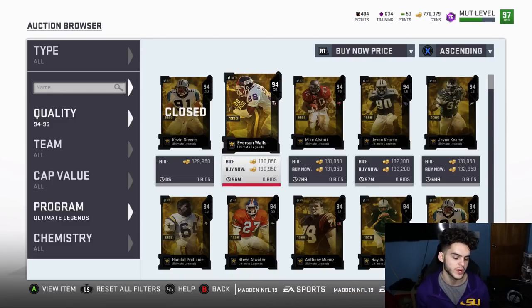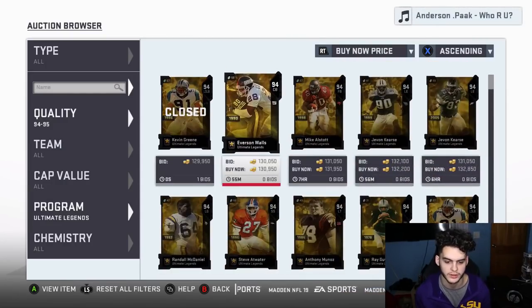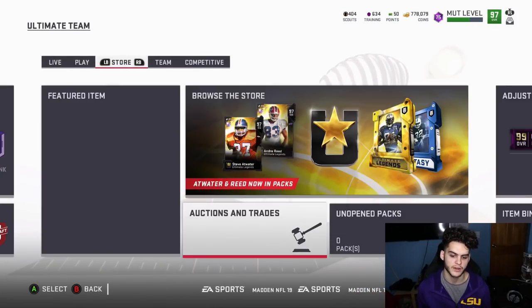If I could do this set multiple times, I promise you I would invest all my coins into it. Lose 20k four times, then hit Calvin Johnson — net gain of 320k. It's simple probability: there's a high chance of making coins, and even the high chance of getting a 94 only results in a small loss. It's not like lottery tickets that are hard to win — these are like dollar scratch tickets. 20k is nothing; you could make that in five weekend league wins.